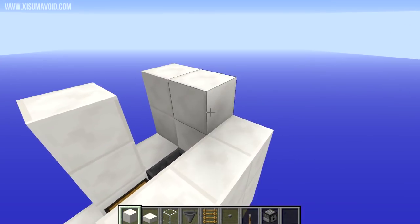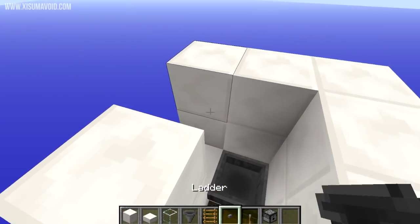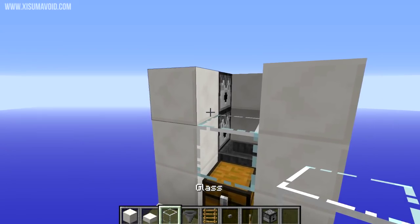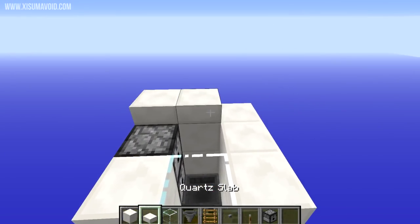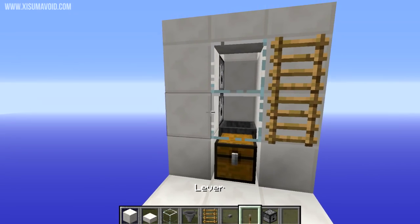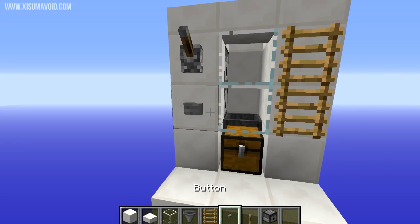Then we want to build this up around, leaving a gap on one side for our dispensers. Place those facing into the middle, put two blocks of glass right here, then around the top a ring of half slabs. At the front on one side we've got our two ladders; on the other side we've got the lever at the top and the button down below.